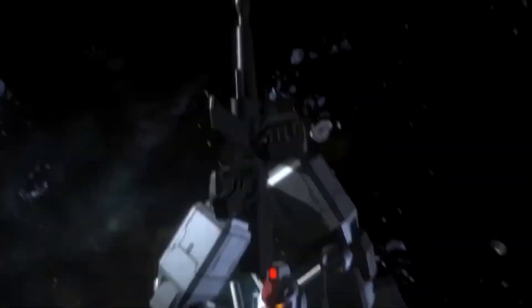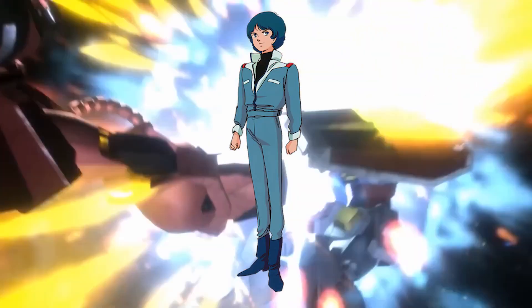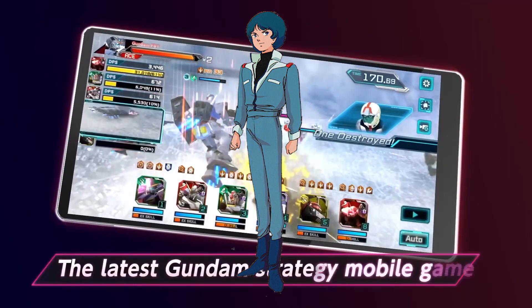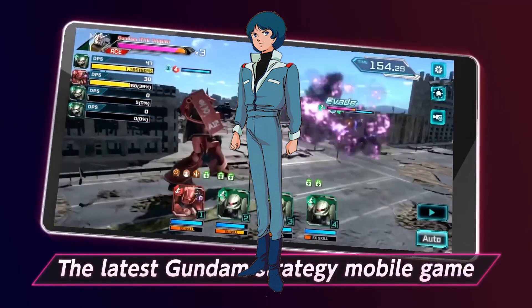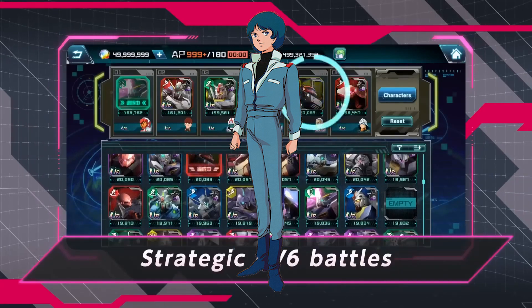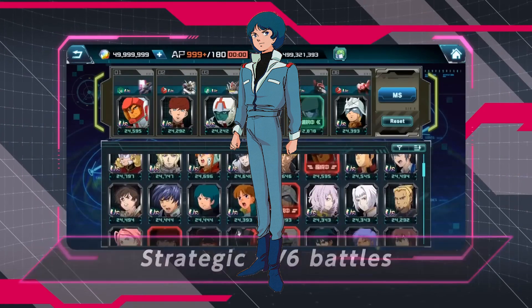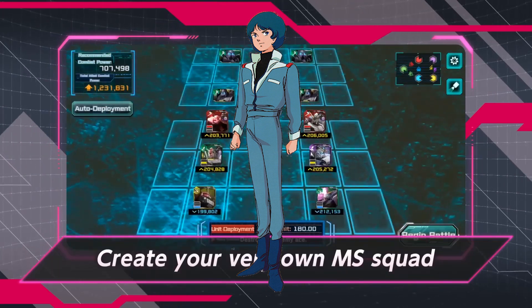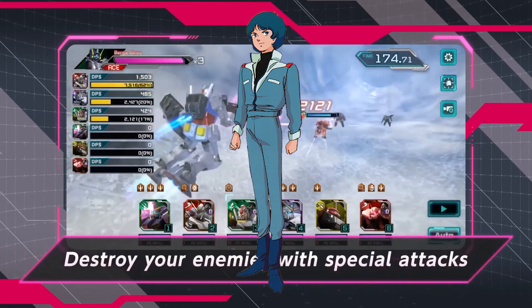We're going to aim for three pilots. Number one is Camille Bedan. She is really good with blue attribute mobile suits. Her reaction stat is high, and reaction increases the evasion rate. She can pilot the Re-Gazi if you get it, and she also increases the range damage of that mobile suit. So if you get a copy of Re-Gazi, aim for Camille Bedan.